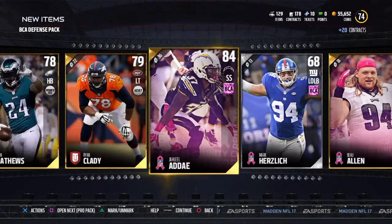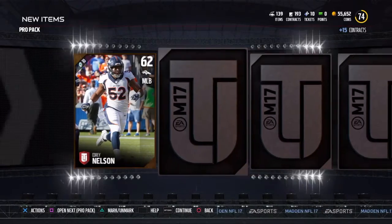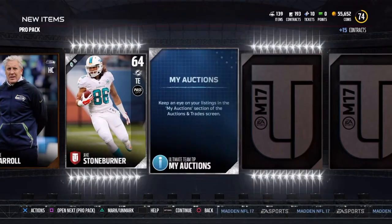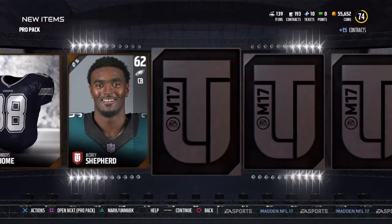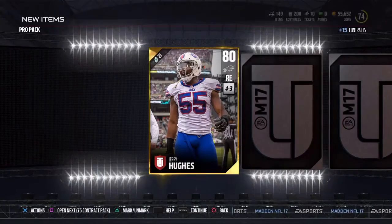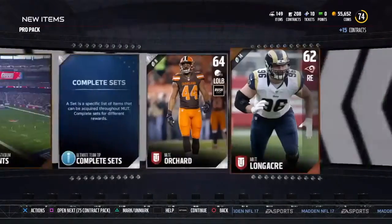Pete Carroll there. Stoneburner — you guys want a Stoneburner? Tony Stoneburner. Shepard, Robinson, DeAndre Levy — not a bad pull on a pro pack there, 82 overall. And then we get a Jerry Hughes here, 80 overall. Not bad, but not that great.